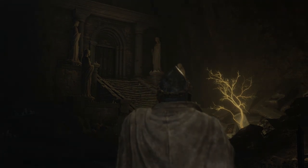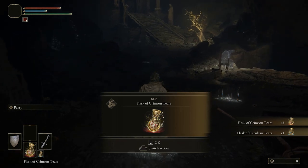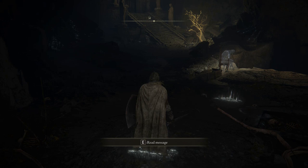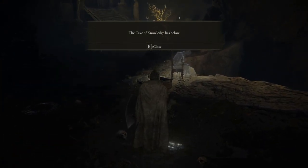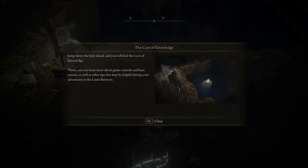Alright, so we're in a dungeon or a crypt or something. Got our first Flask of Crimson Tears, which is a health restore. Flask of Cerulean Tears is a magic restore — or FP restore; I think they call them focus points in this game. Cave of Knowledge — jump down the hole and you'll find the Cave of Knowledge, where you can learn more about the game controls and basic actions as well as other tips that may be helpful during your adventures.